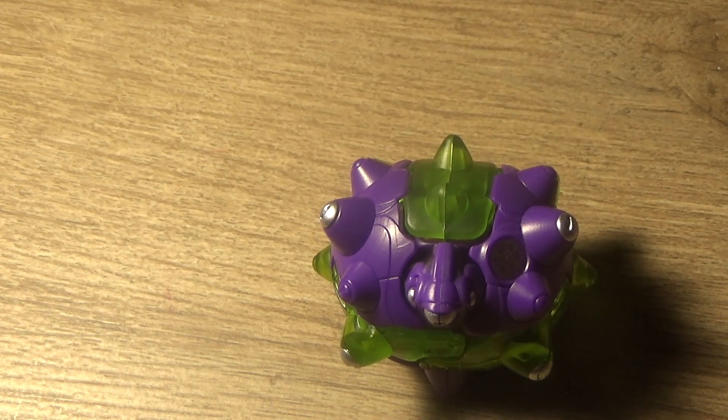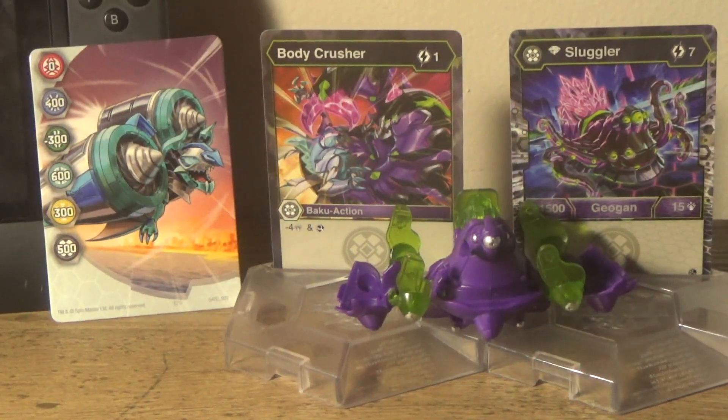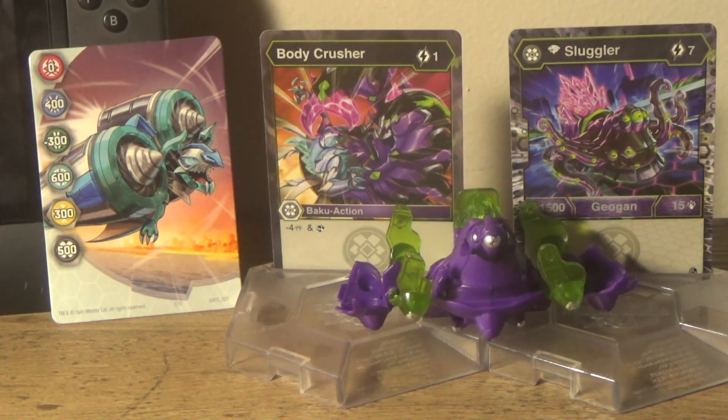Let's show you everything that comes in the box. Here are all the contents: your ability card, your toy, and your gate card. And this is the part of the video where I'll do all of my comparisons between the toys and the character cards.